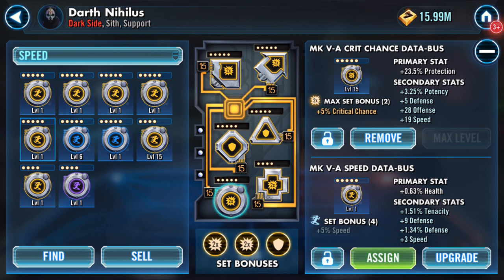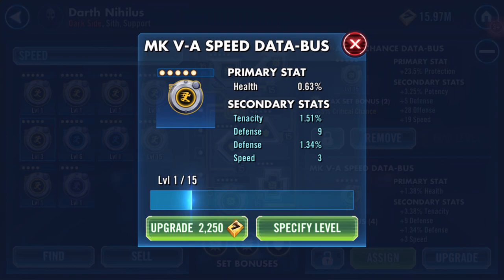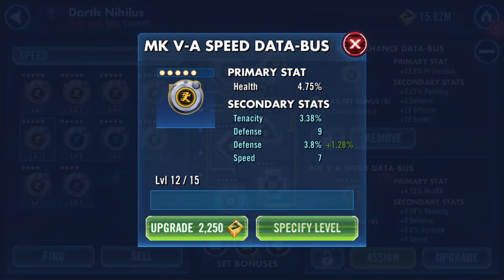It's a health mod. You know what, I'm just gonna do that because I'm not feeling too well. Actually, let's do it — the age-old way. So first roll is tenacity, speed plus four, third is defense percentage, and I'm guessing that fourth is going to be defense — defense again. That's a bit of a mermod.